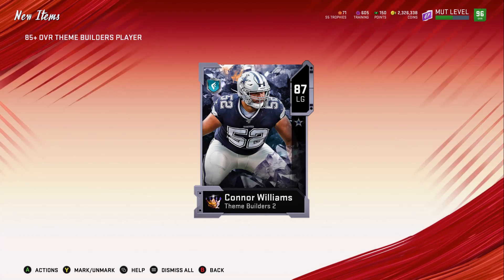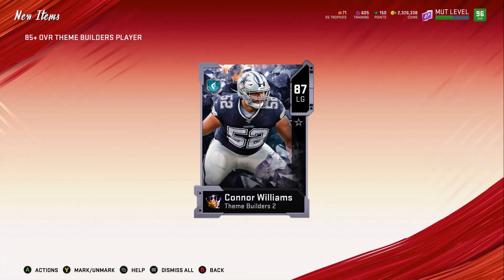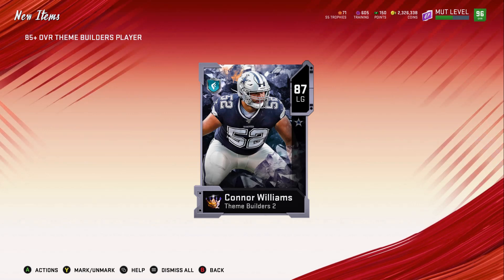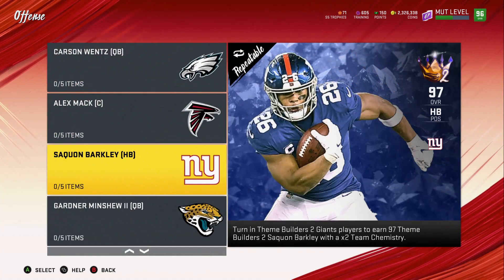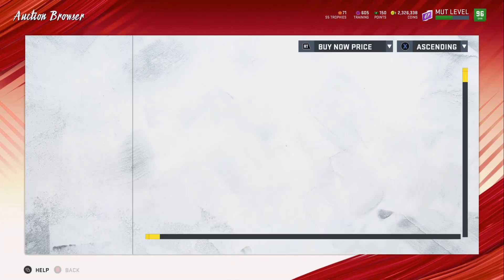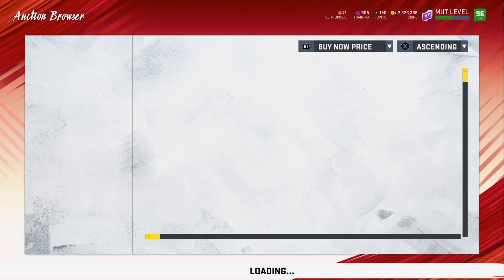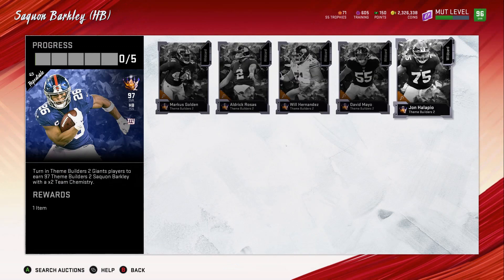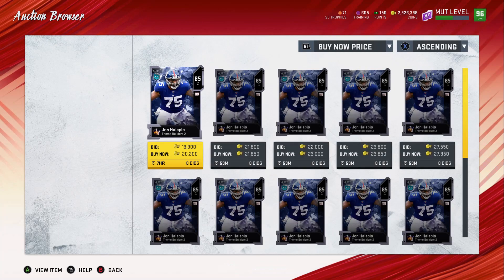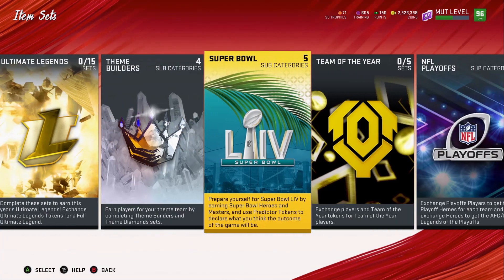We're doing a giveaway for Saquon Barkley. At the time of recording he wasn't up on the auction house yet, but let me show you his pieces and what they're going for. I don't think he's going to stay expensive — last time I looked he was about 700k. Marcus Golden was going for about 275k at the time of recording, and the kicker was going for about 230k, though that's definitely going to drop. I opened this bundle as soon as the packs came out, and the lowest overall card is going for about 20k.